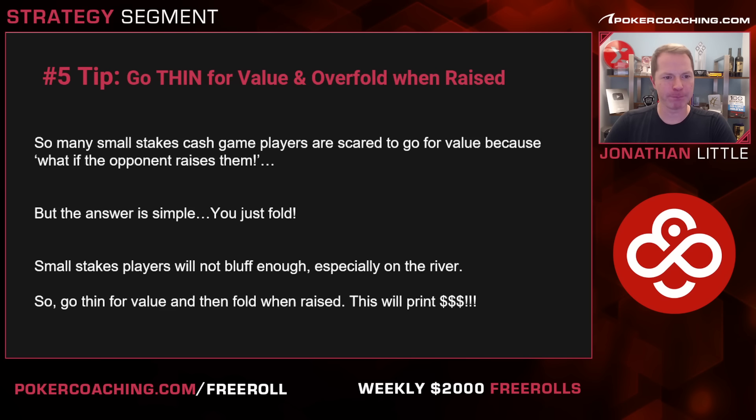Tip number five is to go for thin value and then overfold when they raise you. A lot of small stakes players are scared to go for value because they think, what happens if my opponent raises? Well the answer is you fold. If you value bet thinly and your opponent raises, you fold. Fortunately, most small stakes players do not bluff anywhere near often enough — and that is especially true on the river. So if you know you're not going to get bluff-raised often enough, you should go for thin value and then fold when they raise you. This will print money.